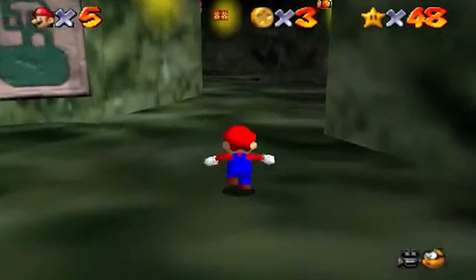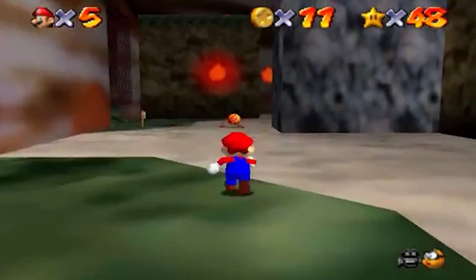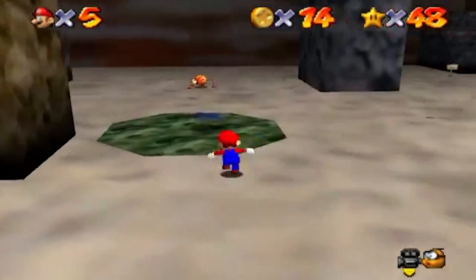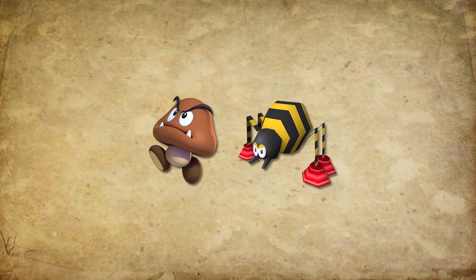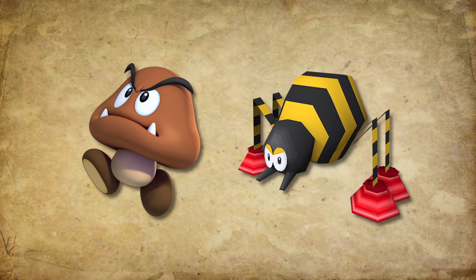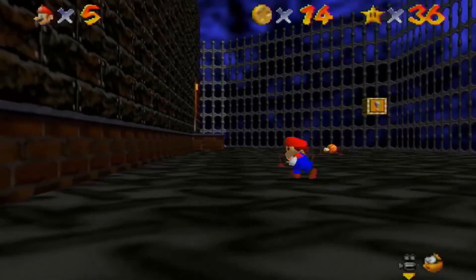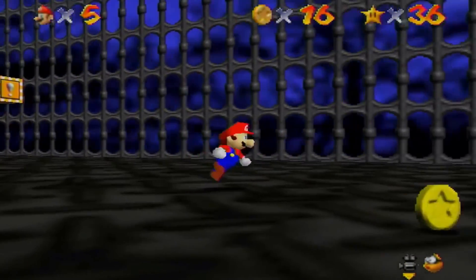Scuttlebugs basically act the same as Goombas do in Super Mario 64 — when you're in range they charge at you, and just like almost any foe in this game they can be defeated by punching them or stepping on their heads. We mostly saw them in Hazy Maze Cave and outside of Big Boo's Haunt. There are only two differences from Goombas: they give you three coins instead of just one, and they can change the home area they patrol. That's literally it.